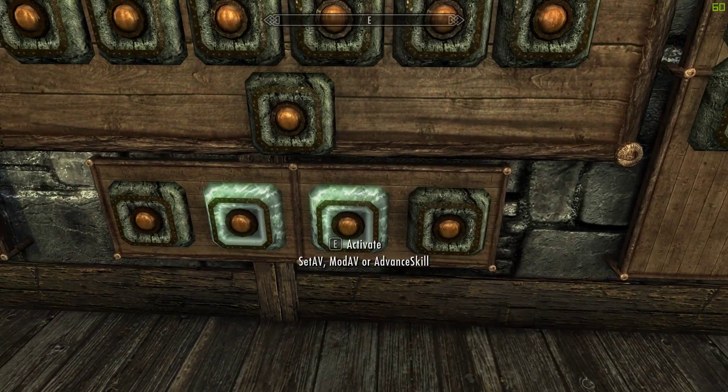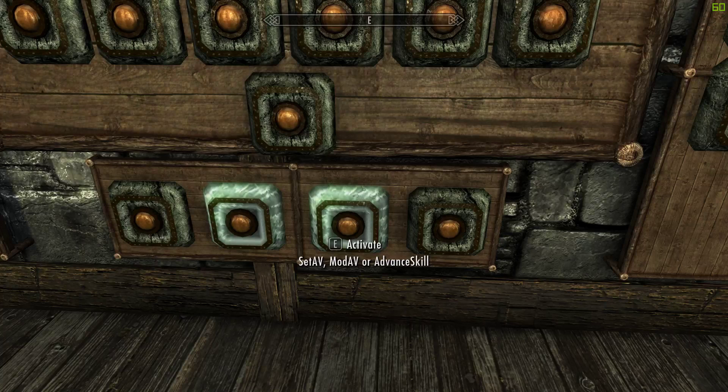Set AV and Mod AV don't do that — they just set the value. Set AV sets the value, Mod AV modifies the value, so they don't actually level the skill. Advanced Skill basically mimics actually leveling.